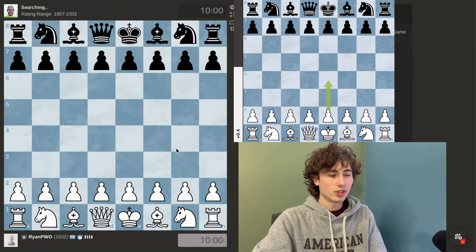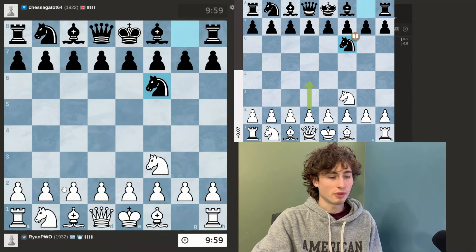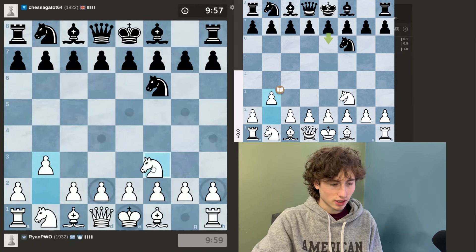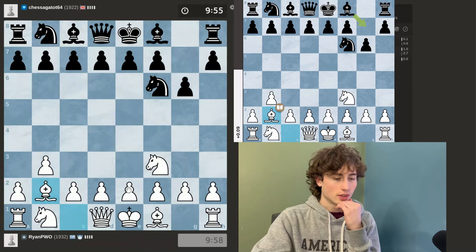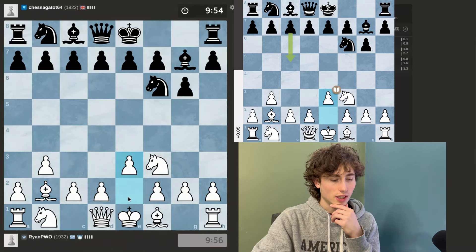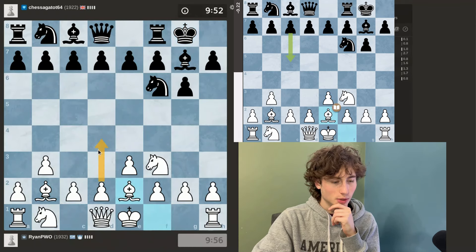This is day 99 of trying to get to 2000 ELO on chess.com. I'm currently rated 1932 and I'm wrestling someone rated 1922. I'm playing the Reti opening, so I need to blitz out all of the opening moves as fast as possible in order to win this game.